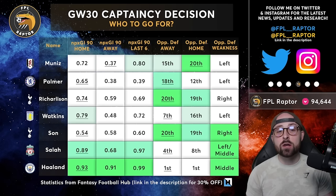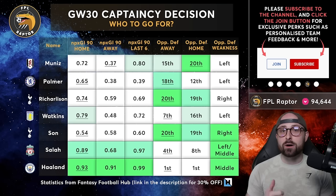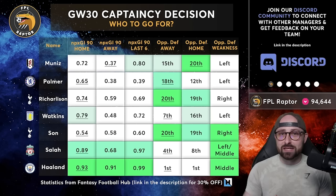That being said, this week there are lots of players with great underlying data and great fixtures, and people are finding it very difficult — myself included — to choose between them. The three popular captains most people will be choosing between are Palmer, Salah and Son. All three are fantastic players and all have home fixtures, but there are some other decent options here too.